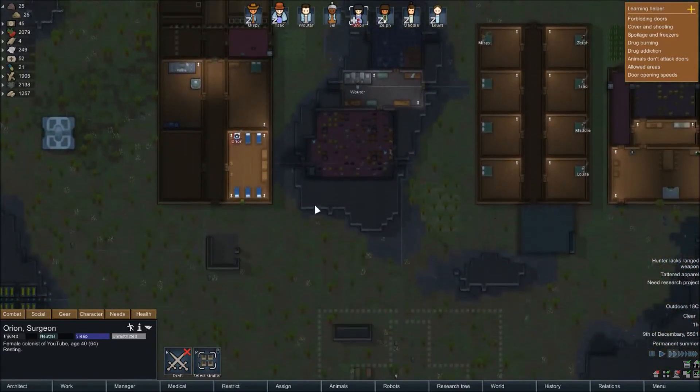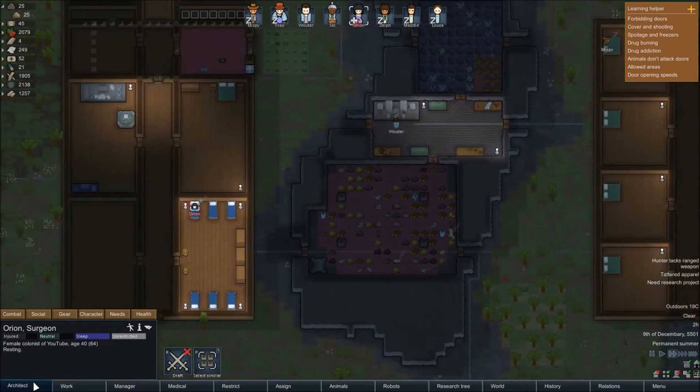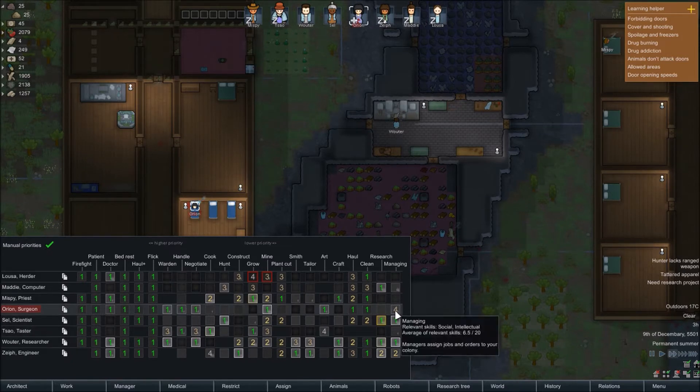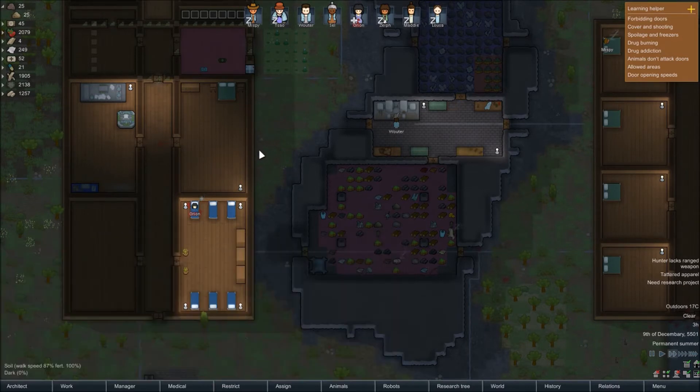For components we need more steel, and for more steel we need people - but everyone's dying. I think getting Maddy onto research is going to be the best bet. She hasn't got much other use really, so she can just be doing that constantly. There's always going to be research to be done, so she might as well.